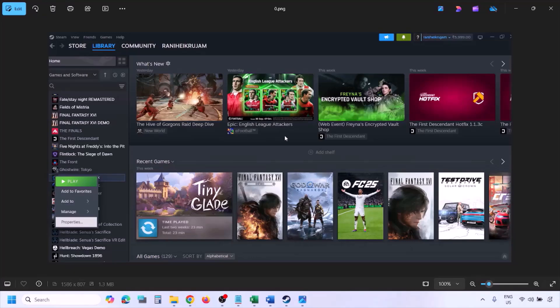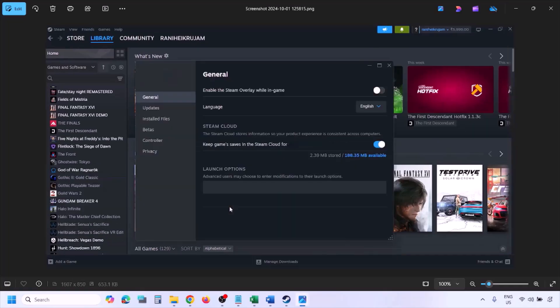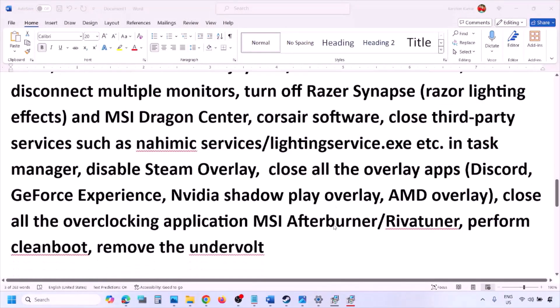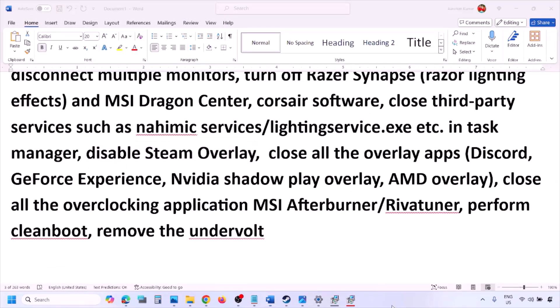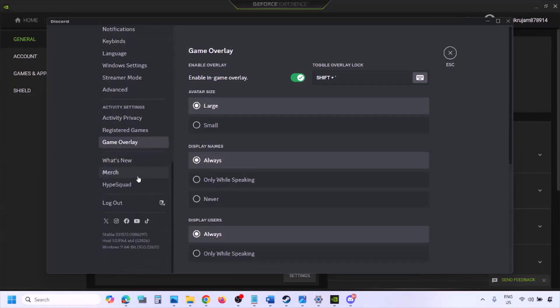To disable the Steam overlay, go to Steam Library, find the game, right-click, select Properties, go to the General tab, and turn off the option that says Enable the Steam Overlay While In-Game. If you have Discord running, go to Discord Settings > Game Overlay and turn off Enable In-Game Overlay.